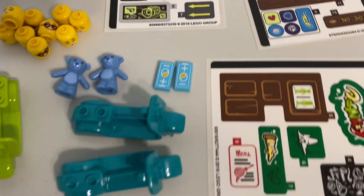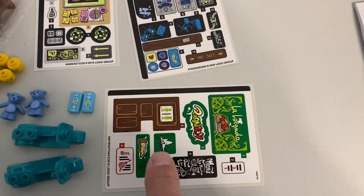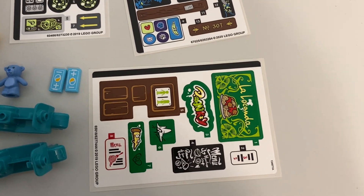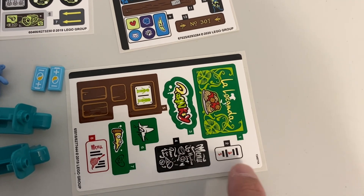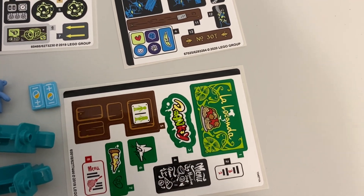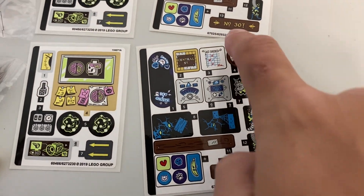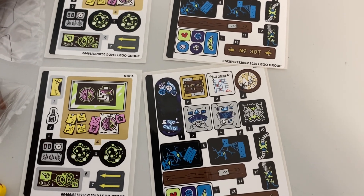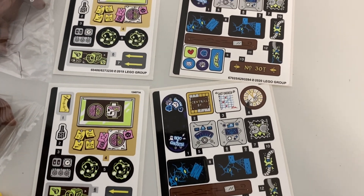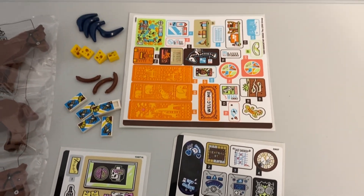Finishing out the whole order would be all these stickers over here. You can see this one's a Friends one — what I wanted was this door and the menu, and maybe those pieces too. Some Hidden Side stuff as well. It's always nice to get wooden stickers like that. And then another Friends sticker up there.